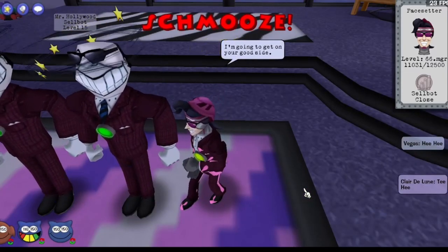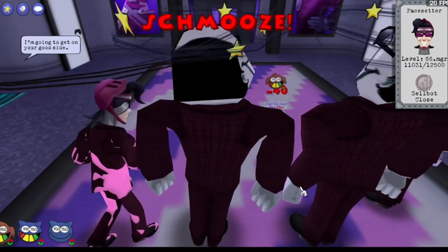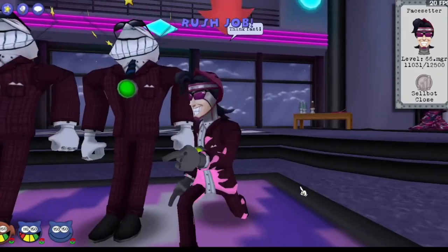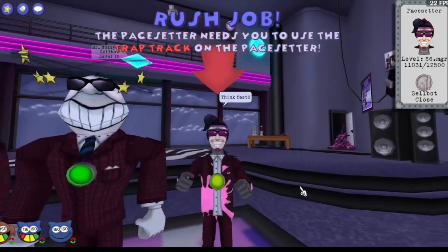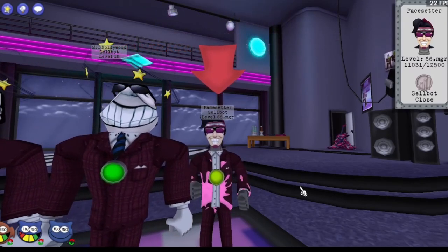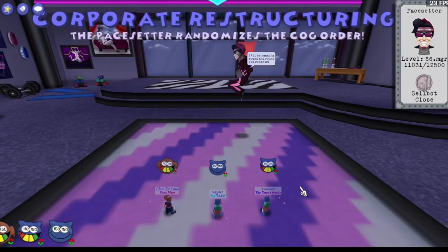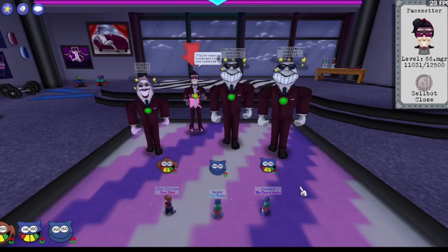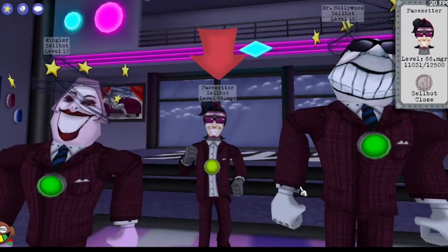He got that damage in. Already two out of four rounds and he's at 11k HP, nearly. That's a Trap Rush Shop on the boss — it could be a little better, but the fact that it's on Pacesetter himself is perfect RNG. Makes me think, is RNG going to be a huge factor in this run? It probably will be.